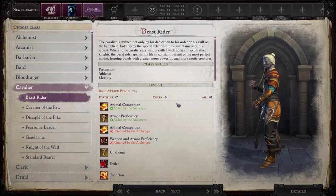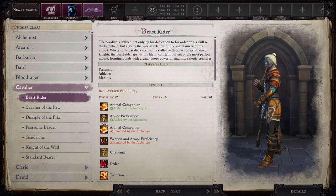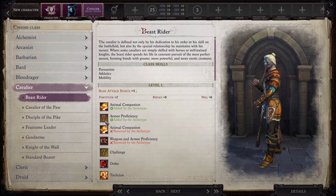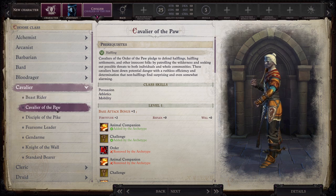Something they added to character creation in Wrath of the Righteous that I really appreciate is this: at a quick glance you can see what the archetypes add from the base class and what they lose. The Beast Rider gets Animal Companion but they can't wear heavy armor — only medium and light — however they can ride exotic animals like dinosaurs. A Cavalier of the Paw is a race-specific class, something I really like that they added in this game.